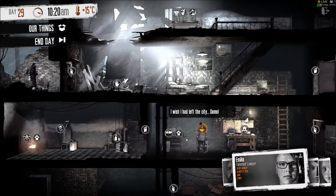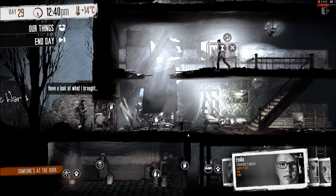The other trade NPC is Franco. He may visit your house as a random encounter at 10am each day.